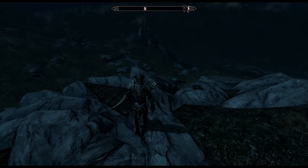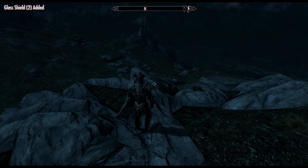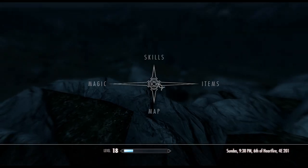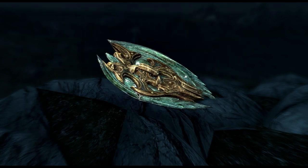Now we're back to regular cam. Next one is player.addItem. There are item codes for the game — there's a list of them linked in the description. The one we're going to use as an example is to get glass shields. You type in the item code and then how many you want. Let's just get two for now. Glass shields, two added. So we can check our items and we'll see the glass shield — pretty cool looking.